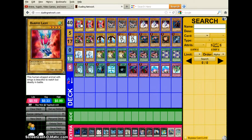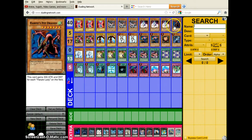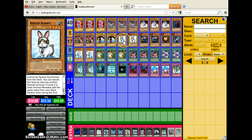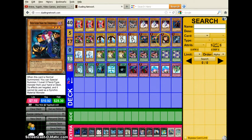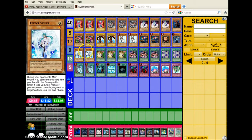For monsters I run: triple Lady, triple Channeler, triple Queen, one Pet Dragon, double Lady Sisters, double Brother, double Rabbit, double Tour Guide, one Sangan, one Knight Assailant, and two Effect Veiler — just because I wanted a main deck anti-meta stopping card. I do like Effect Veiler, though I sometimes swap it out for my XYZ.